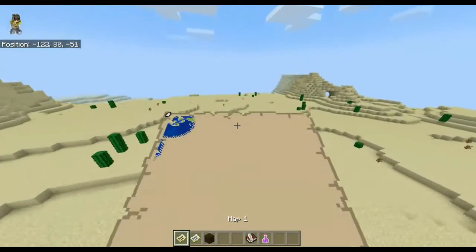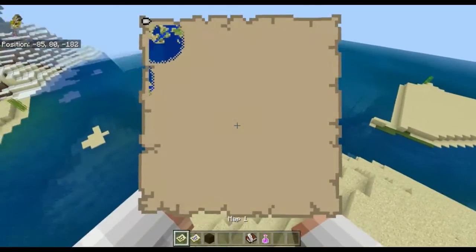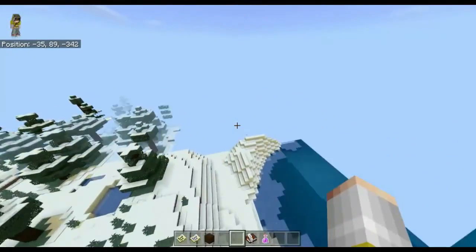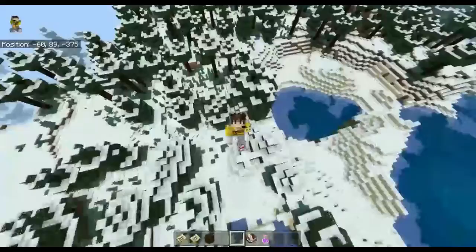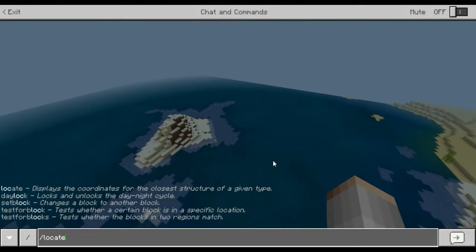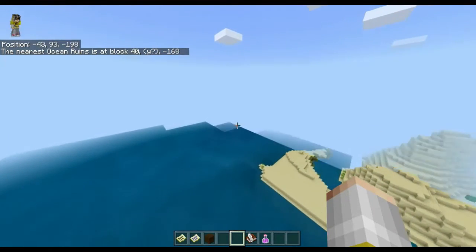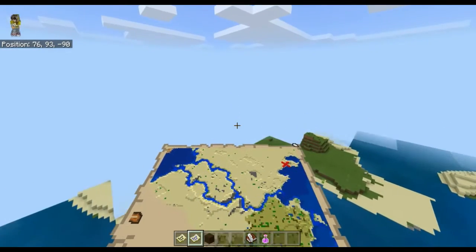Finding the village is going to be a bit hard. Apparently there's also an ice biome — you've got the desert and then the snow. Apparently there's supposed to be a frozen ocean biome, but I can't find the village, which is a bit disappointing. This seed is actually quite cool. I'll go locate the ruins. I'm not sure if there are any ruins near spawn — the cross is spawn.